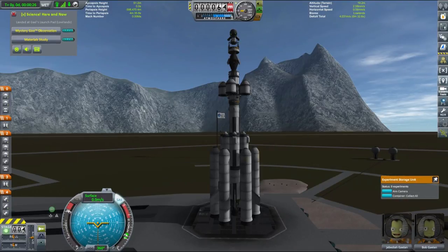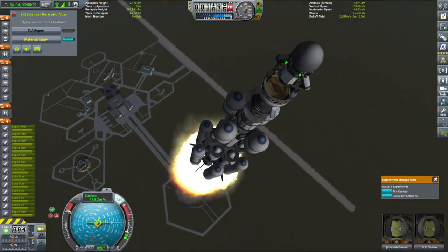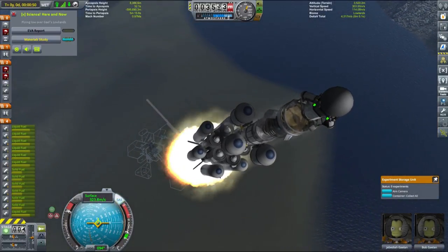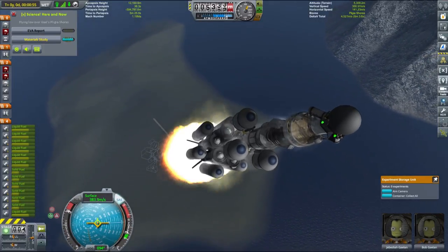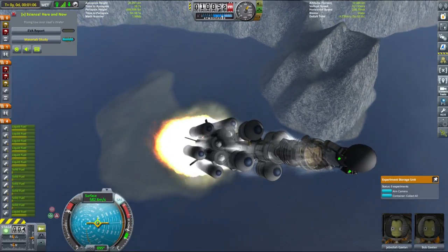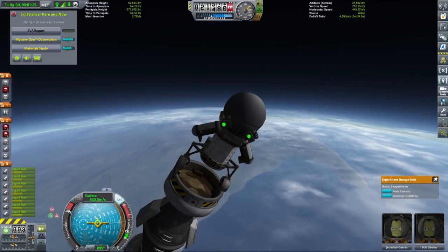Before launch, we'll just quickly grab a laser surface scan because lasers are cool and we should use them whenever we have them. Here we are launching and it's all looking good - we have a good thrust-to-weight ratio, climbing up fast and grabbing all the science we can while flying. In a moment we'll detach the solid rocket boosters, which we will not recover. There they go, detached in a very nice hexagon.